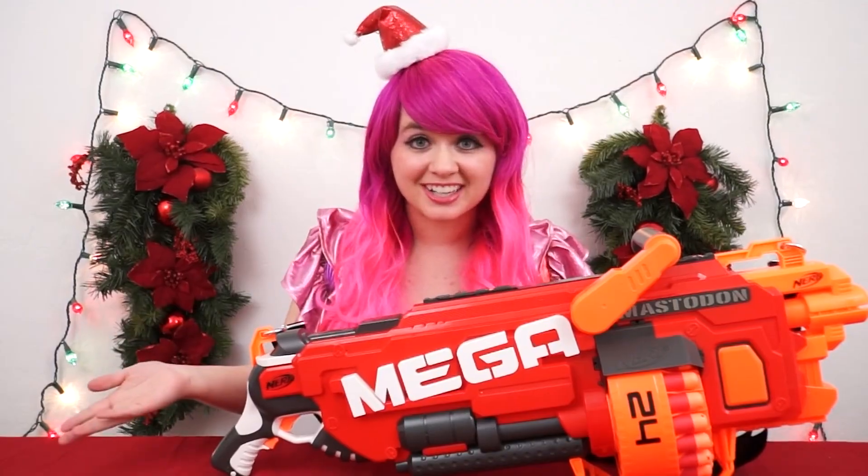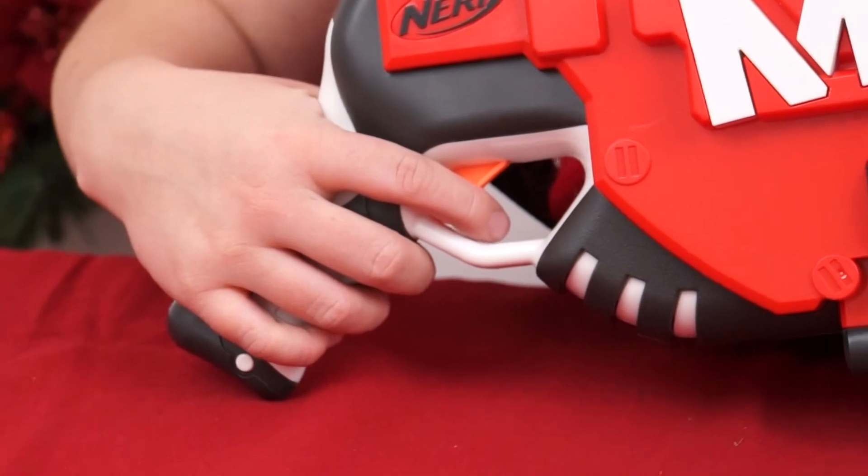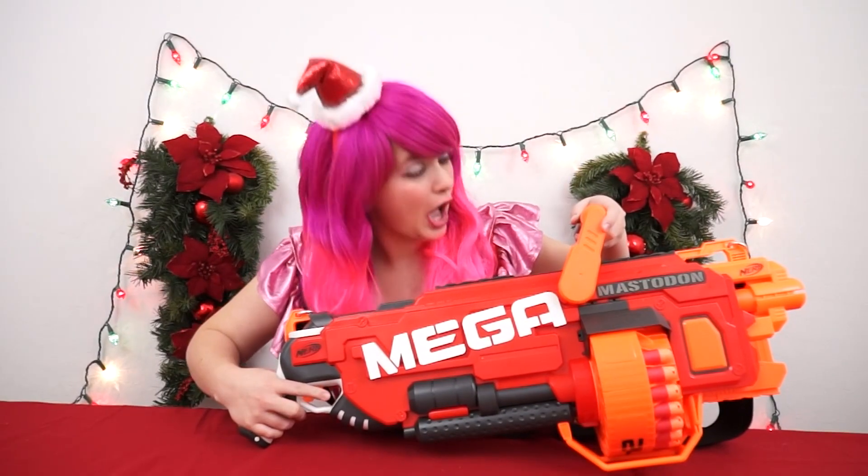Now that we've got all our darts loaded in, let me show you guys how to fire! To get it going, you want to hold down the acceleration button, and then to shoot, just press the trigger! Whoa — this thing is powerful!